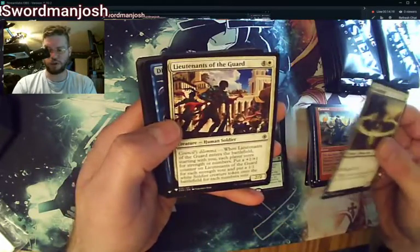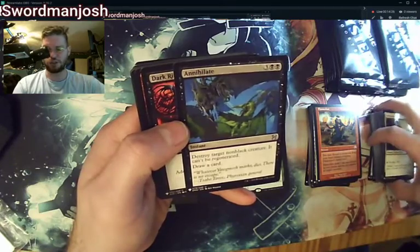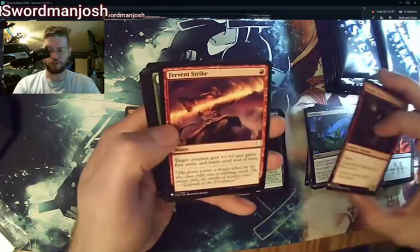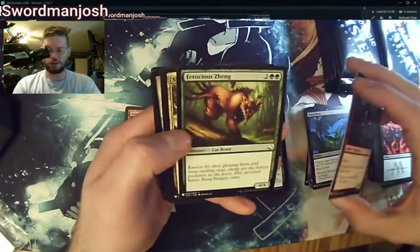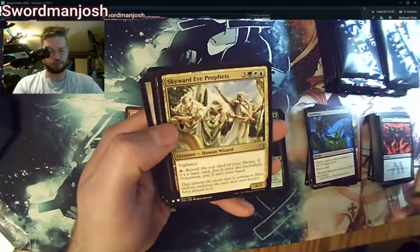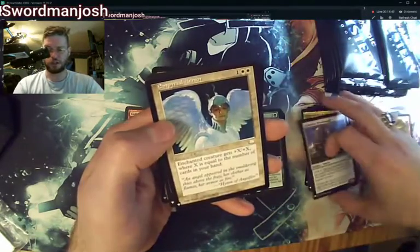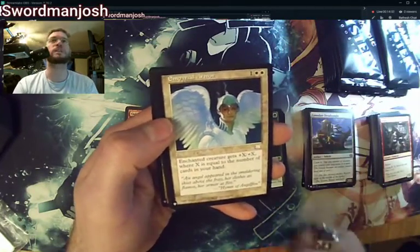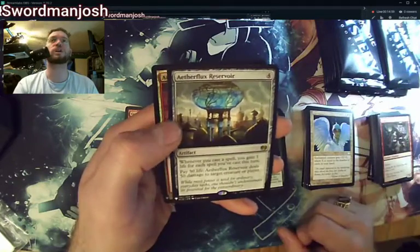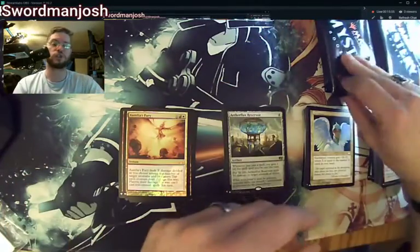Soul Mender, Lieutenant of the Guard, Dispel, Syncopate, Annihilation, Dark Ritual, Titan, Fervent Strike, Fierce Empath — that's from the Legends of Zendikar Global Series, I recognize that symbol. Skyward Eye Prophets, Consulate Dreadnought, Imperial Armor — I remember playing this when Weatherlight came out, it was extremely strong. That is actually an uncommon. Aetherflux Reservoir and a Foil Aurelius Fury — I have Aurelius Flurry in my Feather deck. May have to replace it with that foil copy. Bling it out a little bit.